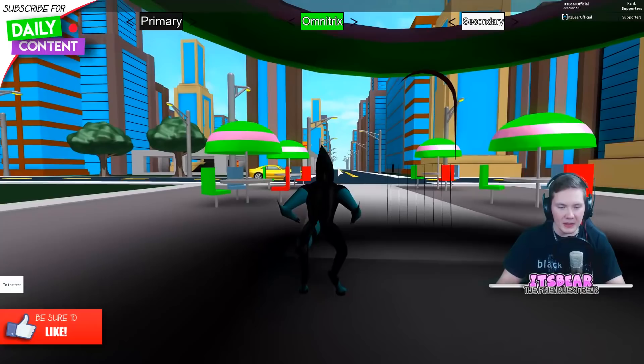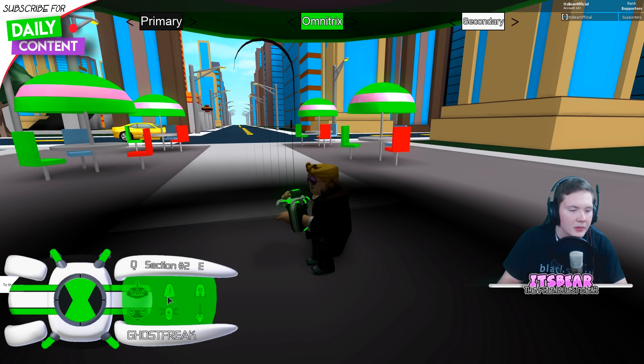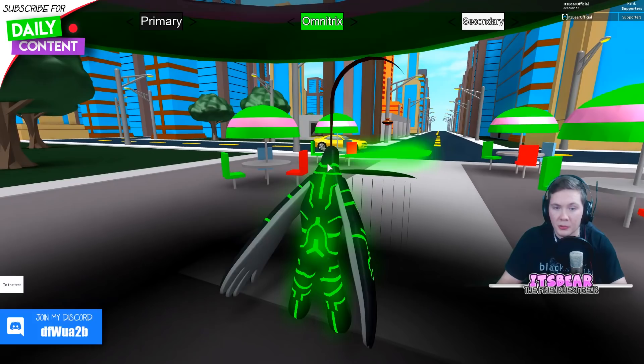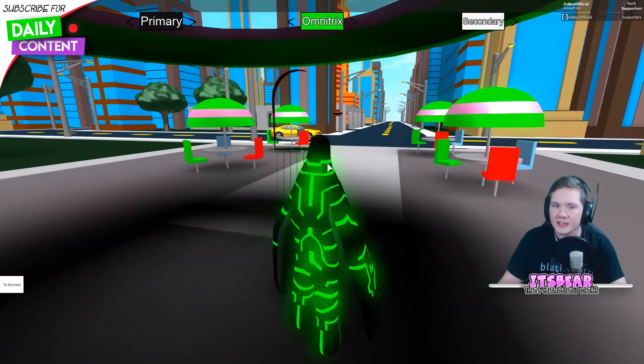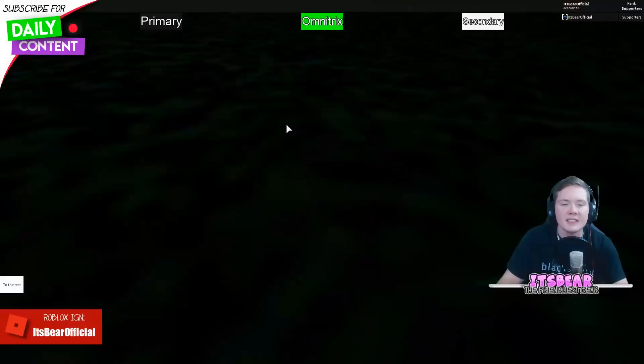You can run up walls and stuff. While you're inside, you can change into a character with a range attack — for example, Upgrade. You can laser right through the building, and you cannot get hit through the wall. If somebody doesn't know you're there, they just see a beam coming through and don't even know what hit them.